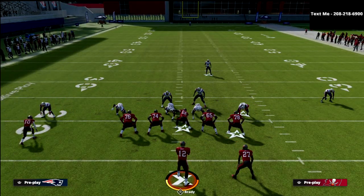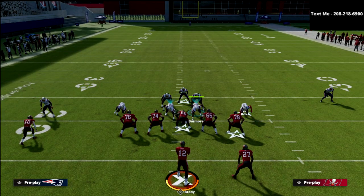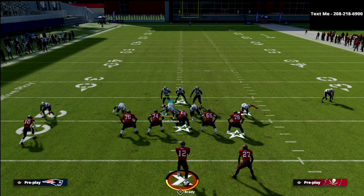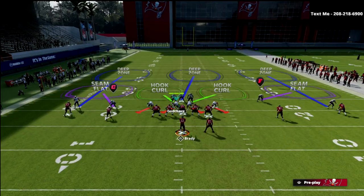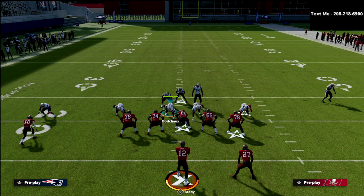When I defend out of Cover 3 Match, I love to bring the safety down into the box. This gives you a very good look — basically a Cover 1 Blitz look. Going back to the same route combination, you're going to notice seam flats on the field.